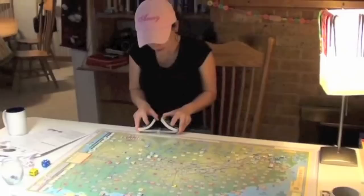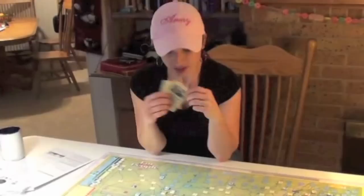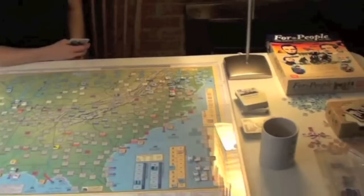We're in the middle of the game right now — it's the summer of 1863. The cards are face down so we can't look at them while we're mid-game. Of course we have brown and blue counters representing the Union and the Confederates, lots of counters everywhere, plus political control markers and army markers.